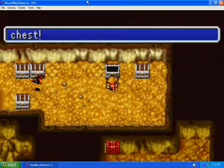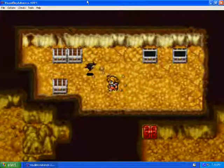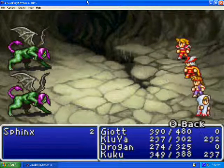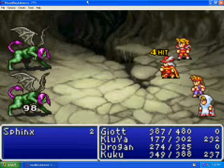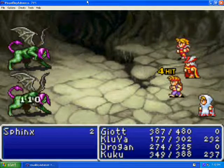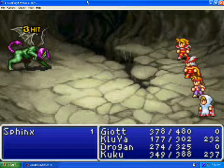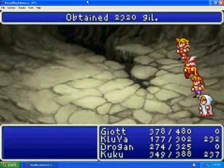In this chest we find a staff. 3,400 gil. New enemies — these guys are Sphinxes. They can get a little abusive. They have a relatively high physical attack power, but they have around 250 HP. I can't remember them too well, but they're just a little not nice. Abusive — those are words for it.